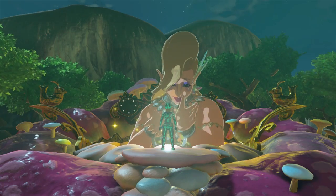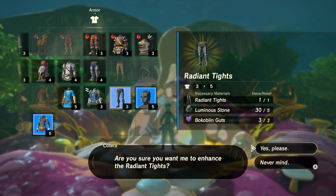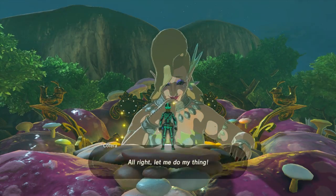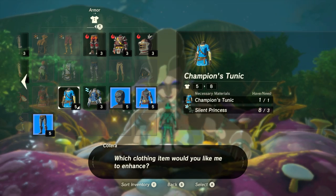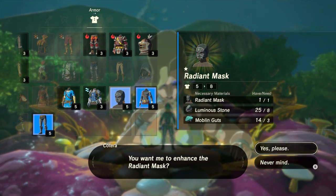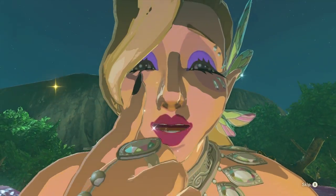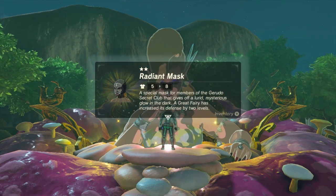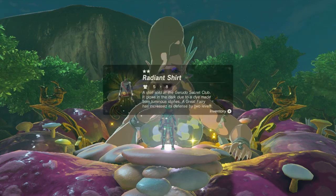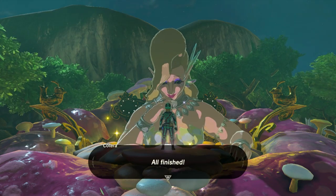Upgrading each piece costs five luminous stones and three bokoblin guts to level one. The level two upgrades are a bit more pricey at eight luminous stones and three moblin guts, but still not too bad. It only took me about ten minutes to get all the luminous stones required for these upgrades, which brings the armor level of each piece up to eight and more importantly activates the set bonus of the Radiant set.